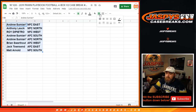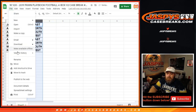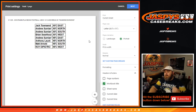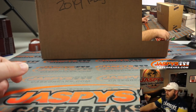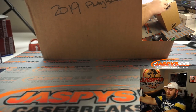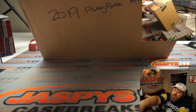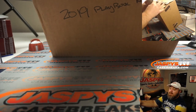Trade window is open — while you guys are looking at possible trades, we're going to go ahead and open this up. We've got a sealed case of 2019 Playbook NFL. There's one master case with two inner cases, each with eight boxes. We'll roll a dice to pick which inner case, then roll again to pick which four boxes from that inner case we're doing.